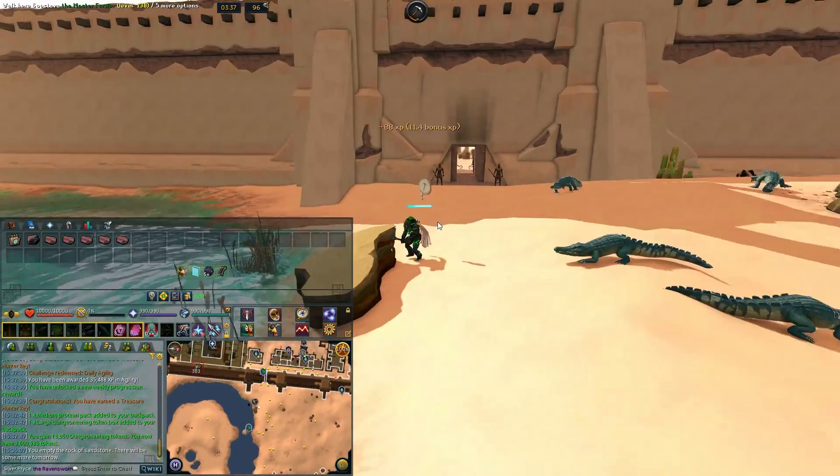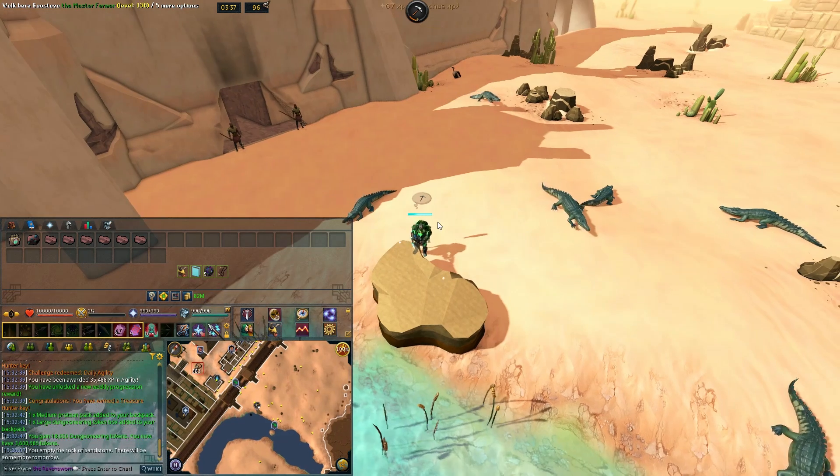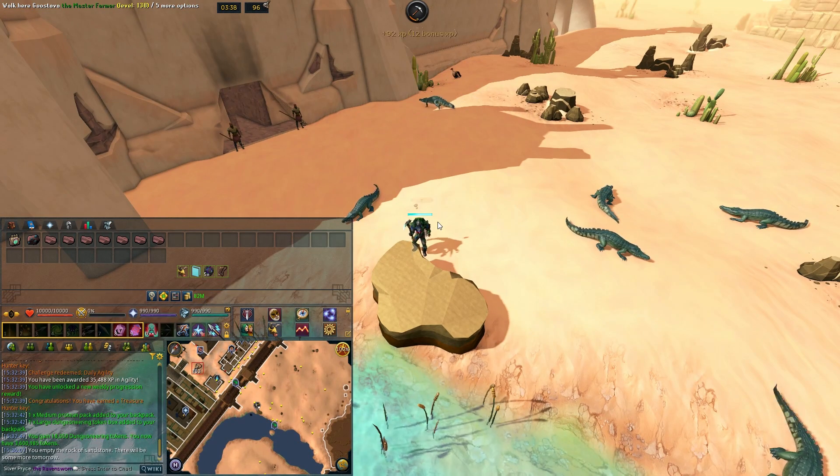Little details, like the scales on the crocodile — I mean, that's cool. Before, it's just like a flat green.